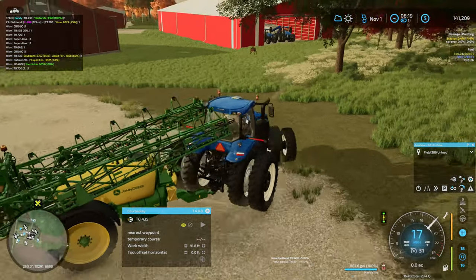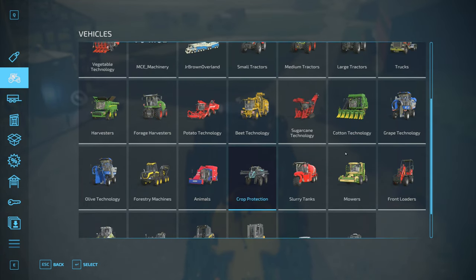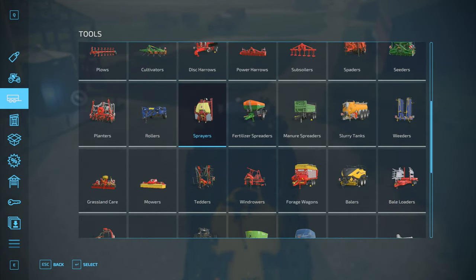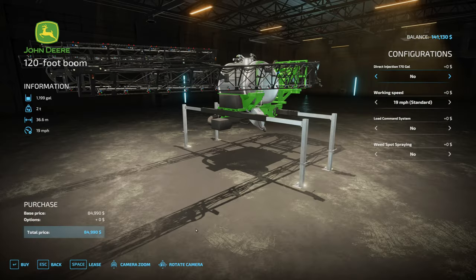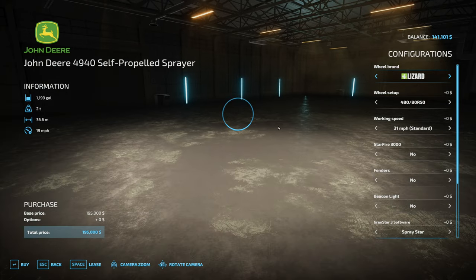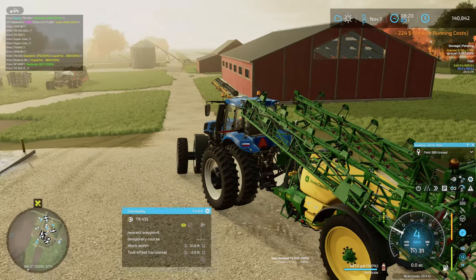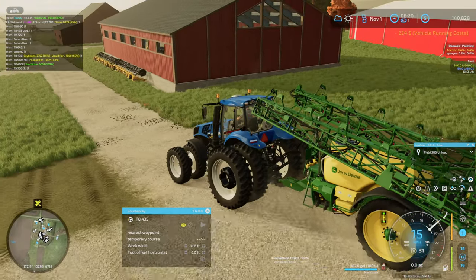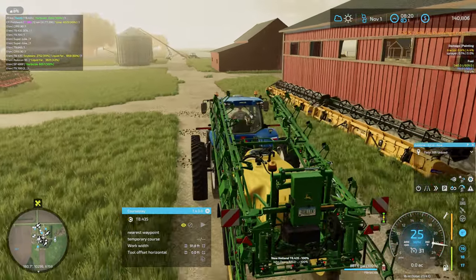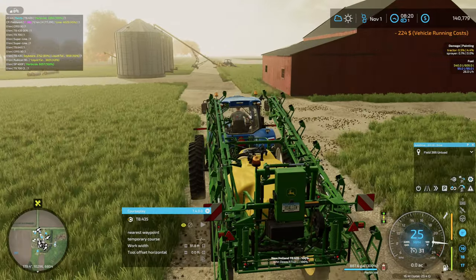How much money we got - $141,000. Let's go back and find the correct piece. There's the booms. Actually, combinations - they're $195,000. A little pricey, but I might still go that route. I'll spray the other field with this one. I like the idea of self-propelled, especially if you're running CoursePlay. Although with the size of these fields, it probably doesn't matter a whole lot.